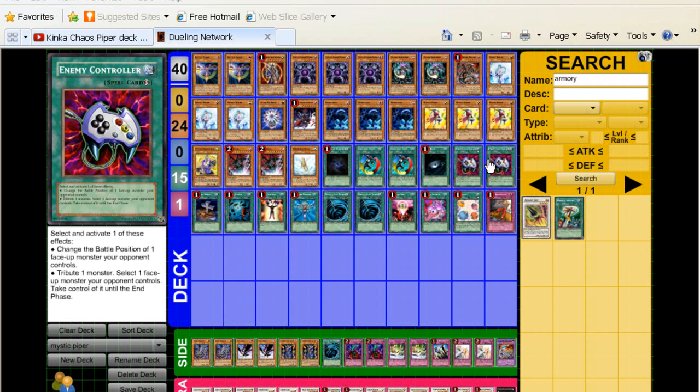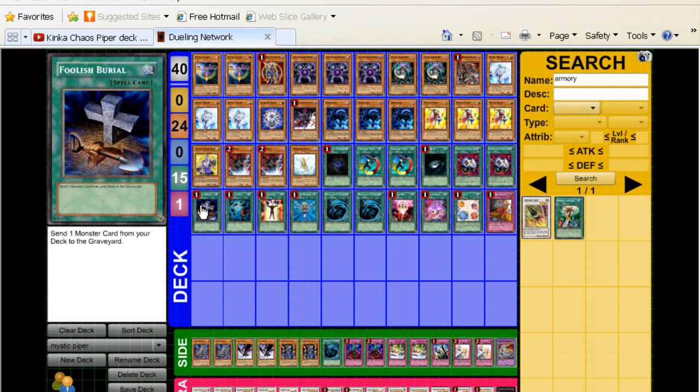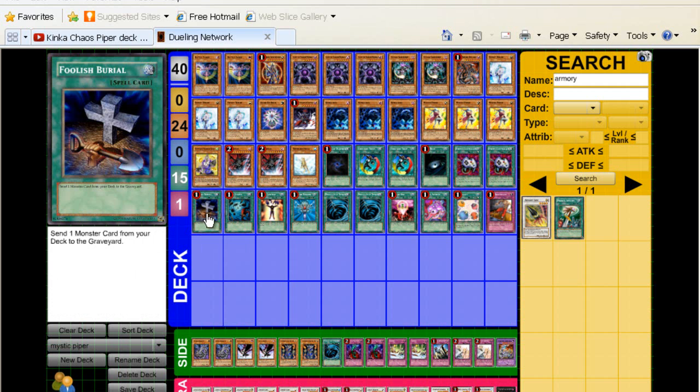Dark Hole — staple. Two Enemy Controllers — for the stuff you bring back with Kinka-Byo, you're going to want to Enemy Controller that stuff. Also, if you Creature Swap your Kinka-Byo, that's an even more broken play, because you can Creature Swap Kinka-Byo, take their stuff, and then at the end of the turn, Kinka-Byo — because it's a spirit monster — goes back to your hand, so you actually gained a plus one there. Foolish Burial — obviously there's lots of stuff you're going to want to dump: Glow-Up Bulb, Mystic Piper if you choose, Basses, Treeborn — just a lot of targets.